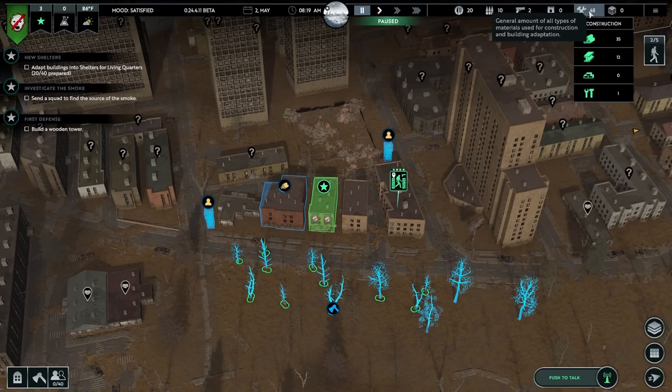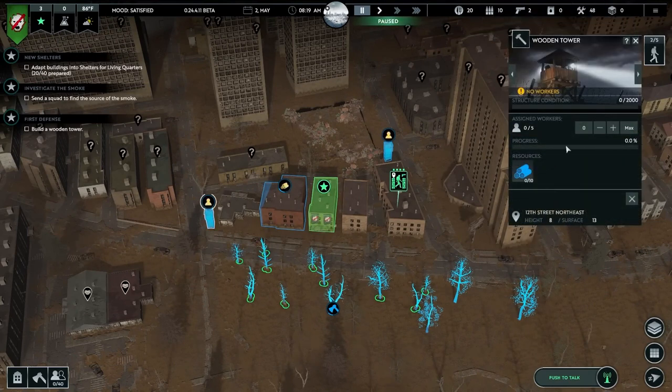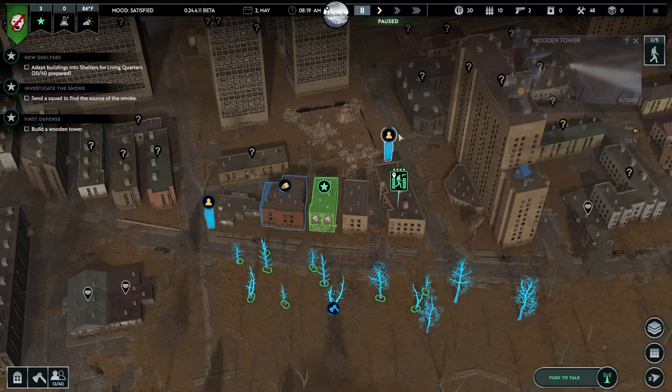Winter is brutal here, and preparation is non-negotiable. Stockpile weapons and ammunition, and ensure you have enough squads to both protect your base and scavenge for food. Remember, when the cold hits, you'll need every hand ready and every gun loaded.